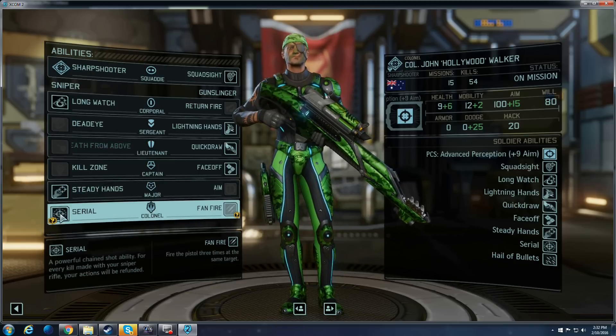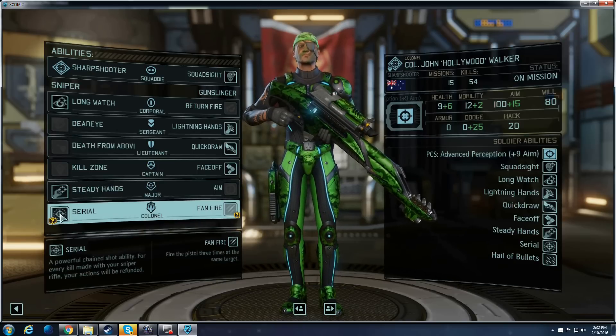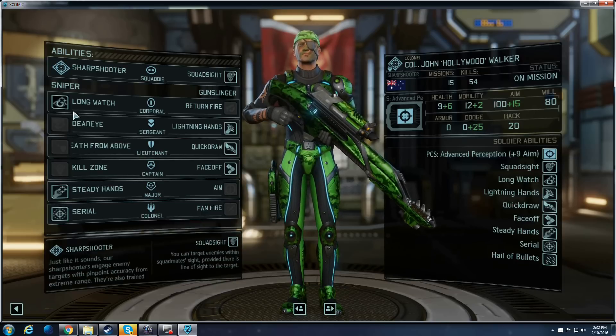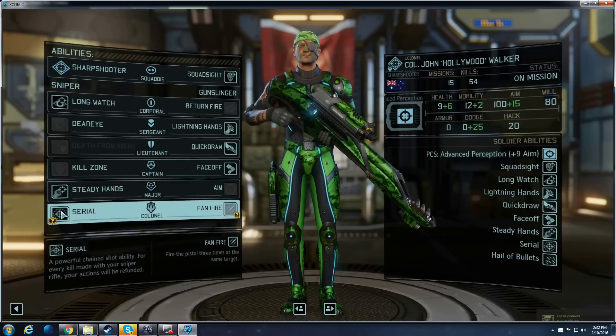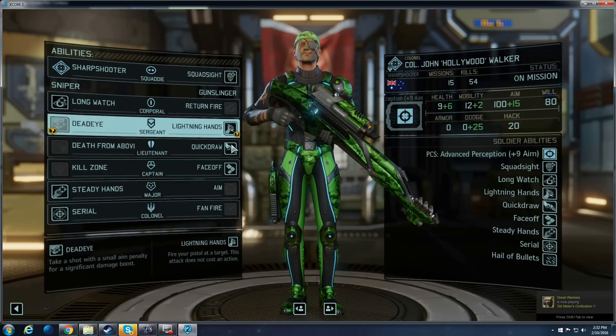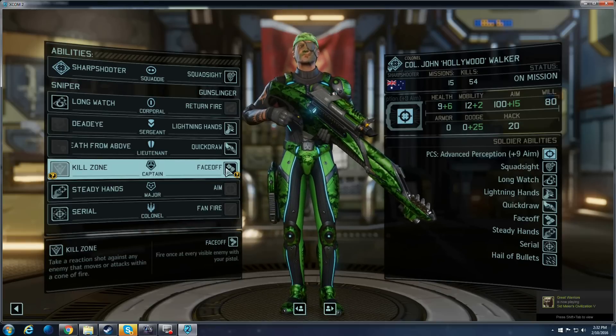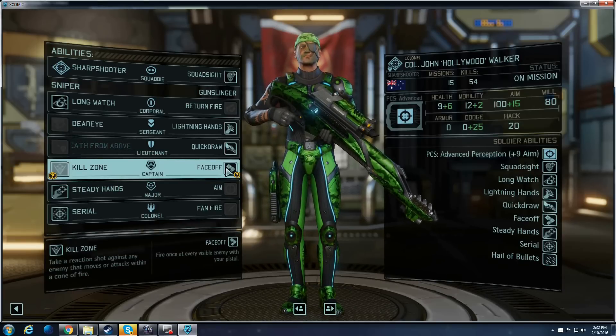Serial means that if you activate it and get a kill with your sniper rifle, it basically refunds all of your actions every time. I have, in theory and in practice, killed three guys, walked up, used Lightning Hands, and then Face-Off on a bunch of guys — effectively making this guy one of the hardest, heaviest-hitting units in my entire squad.